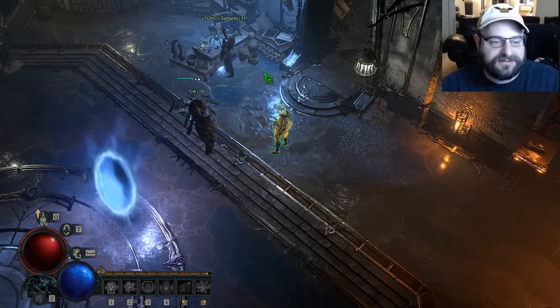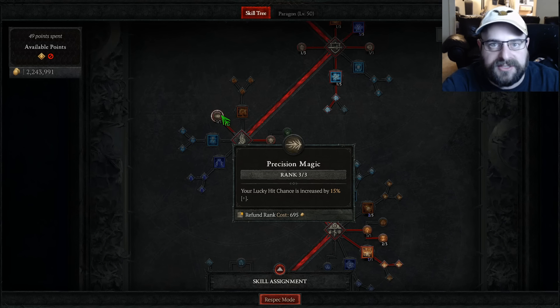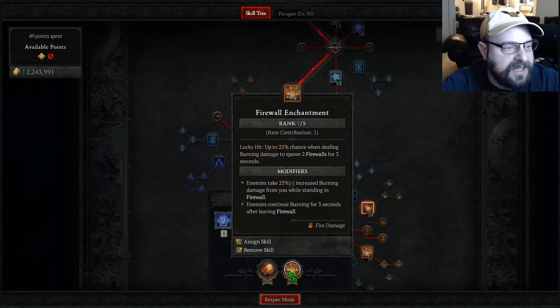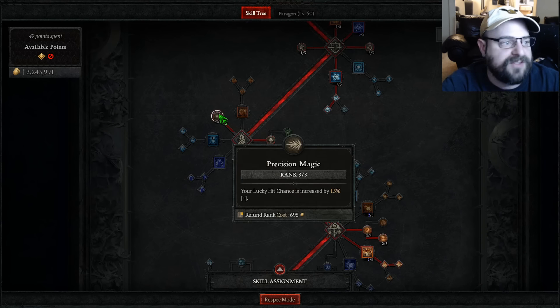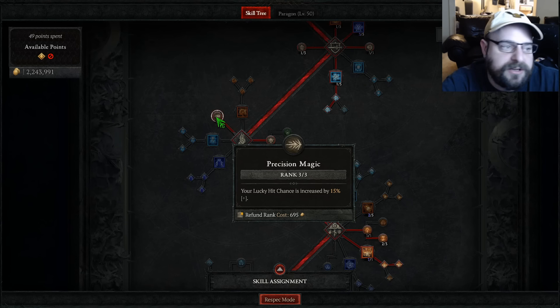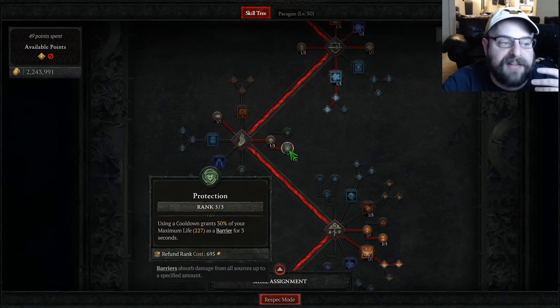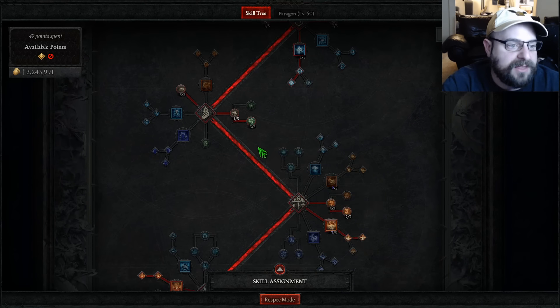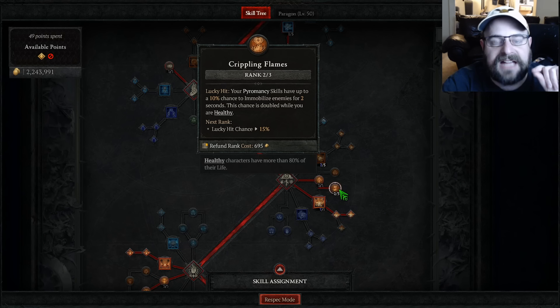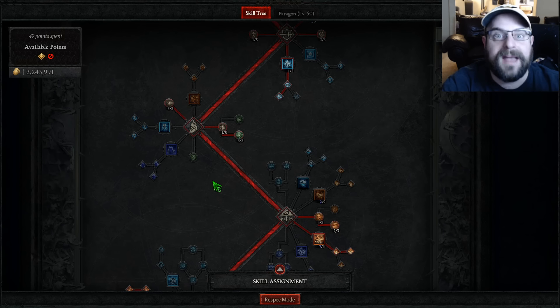We're definitely going to do the capstone dungeon right now. To go over the points we've added: the first points we added is three in Precision Magic. Since we're using the Firewall enchantment — which has been working out great, it activates once every 10 to 20 seconds — Precision Magic is in there to help that trigger a little bit more. We added one into Align the Elements and three into Protection because we got the Storm Swell aspect in our codex — that's the way we activate barrier and have barriers to activate Storm Swell. We put two points into Crippling Flames to activate our Control aspect as much as possible. And that's it for your level 40 update.